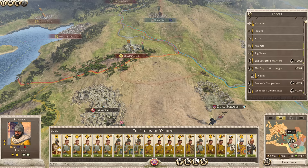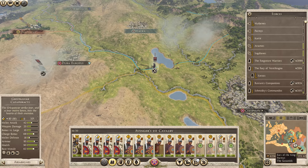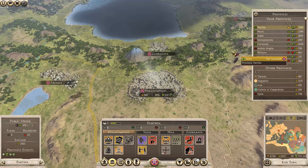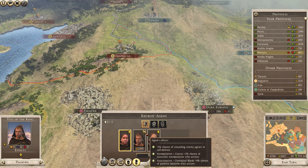We have plenty of cash to spend. Let's just make sure that our army is recruiting - Avengers 1st Cavalry is doing just that. Our agents have already moved, so we can spend the rest of our cash on buildings. Before I forget, I want to get a new agent here at Jura Europas so that I can use my mass poisoning against Palmyra.